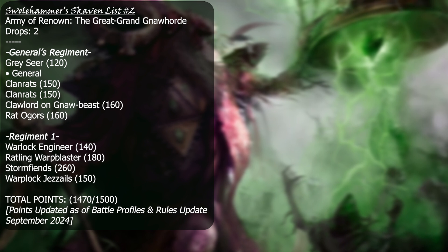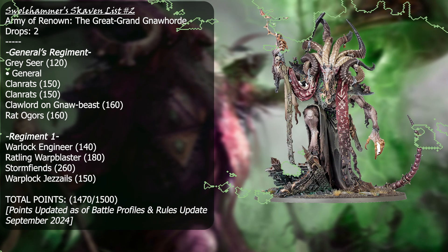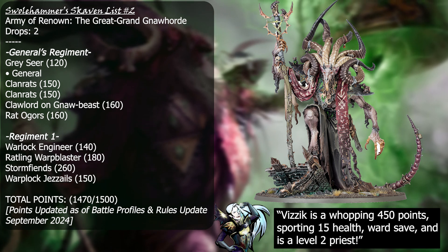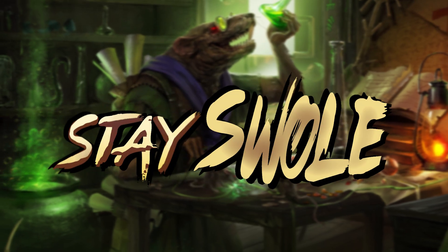This list plays so well into this sub-faction and the Skaventide box, and I'm absolutely in love with it. And if you wanted to go to 2000 points, you just get Vizik and it pretty much gets you there alone — making it nearly a three-box purchase for 2000 points. Gotta love that. So that's it! We've barely dipped our claws into 4th edition and so far it's been a warp blast. If you liked this video and are excited to see more Starting Sigmar and Sigmar content, please like, share, comment, and subscribe. As always, this is Rafiq from Swolehammer. Stay swole.